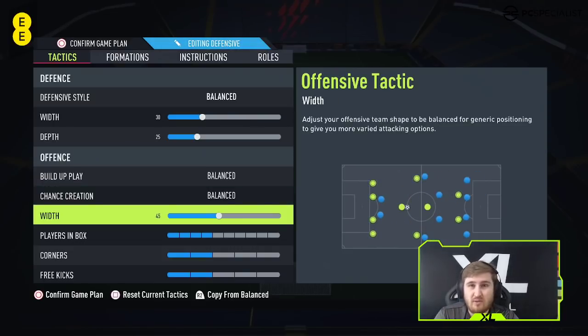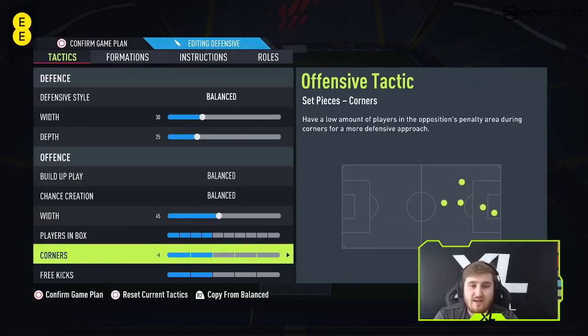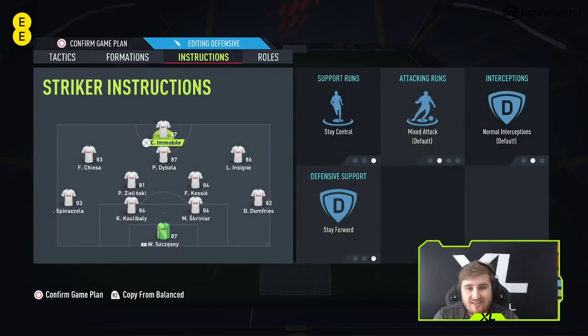In the 4-2-3-1, you don't want the width to be too high in my opinion, because then you don't have enough options in the middle. Plays in box — right now when you want more finesse shots, you're going to have it lower. For the instructions, we're going to put stay central and stay forward on the striker. A lot of people put getting behind, but I really think this limits your attack. In a counter-attack formation I would say you could put getting behind, but in a general more balanced tactic, I don't think it works as effectively. When you put getting behind, it tends to be the only run they make. In mixed attack you can trigger a run with L1, and it allows more variety. I put them on stay forward so he doesn't waste stamina tracking back and it gives me a focal point.